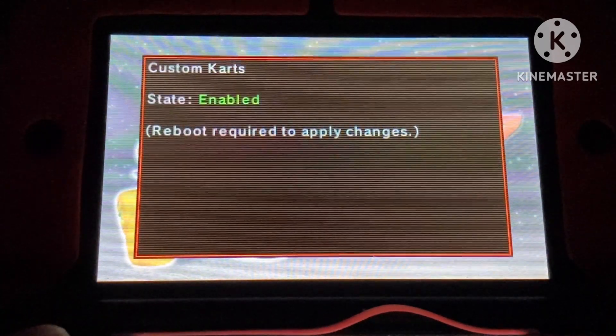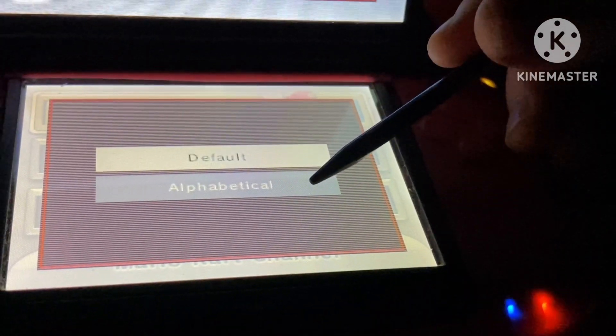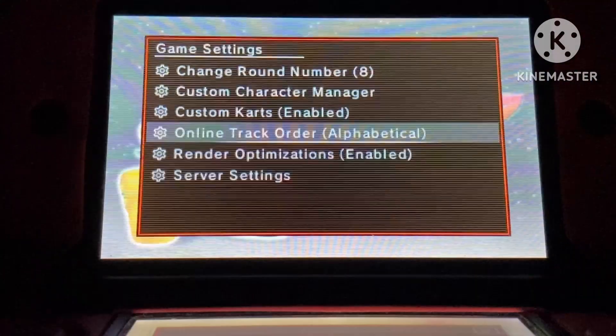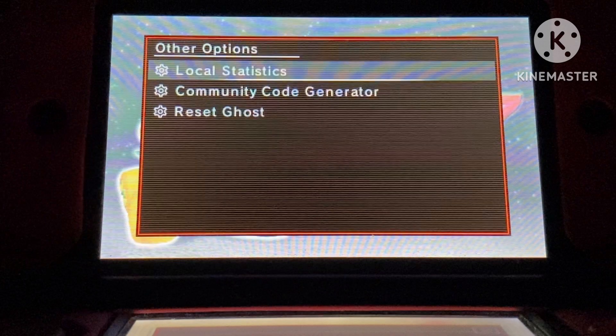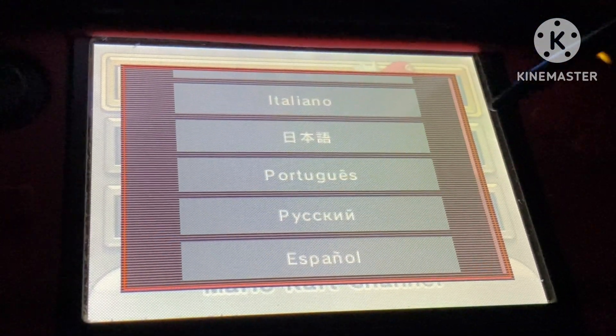We have Custom Carts, which enable the custom carts mentioned earlier. We have Online Track Order — I recommend ordering it alphabetically, so it's easier. We also have Render Optimizations, and finally we have Server Settings. In other options, we have Local Statistics, Community Code Generator, and Reset Ghost. And finally, we have Language Options.